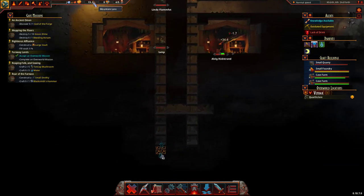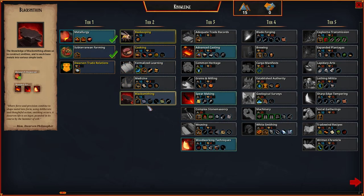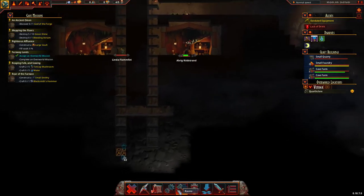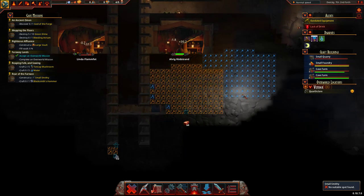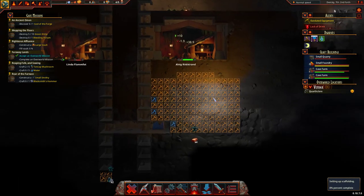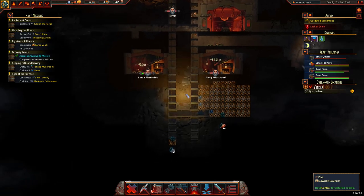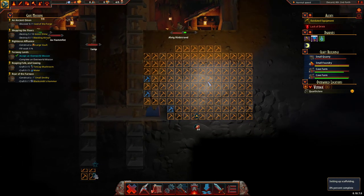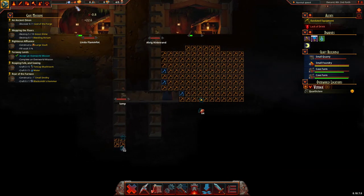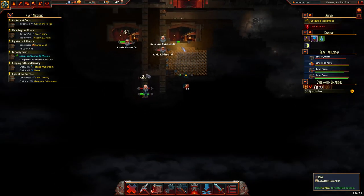We've got our 15 mountain lore, which is absolutely glorious, which means we can build a blacksmith. Once we can build a blacksmith, that means we can actually make a lamp and we can do that first mission. Look at that — isn't that wonderful? So we'll get on and do this. You can prioritise things — I want this done at high priority because I want to build these lamps and get my trade law up, because I want to build houses for my dwarves to live in.